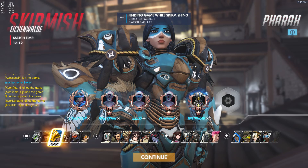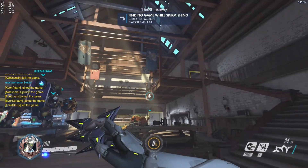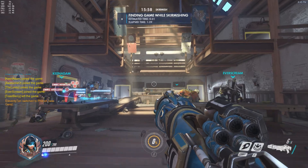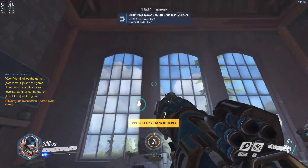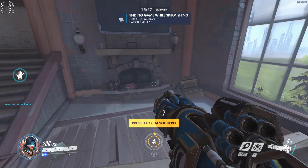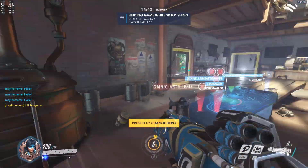Hey guys, welcome back to some Overwatch. We're in the PTR trying out the new map. I'm gonna pick Pharah. I'm not sure how to pronounce it - I think it's Eichenwald or Eichenwald. We're in skirmish right now so we have a quick look around. This is the new map. I believe it's about some of its origins with Reinhardt's Germany.